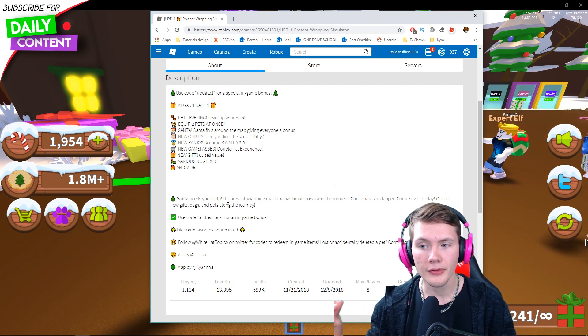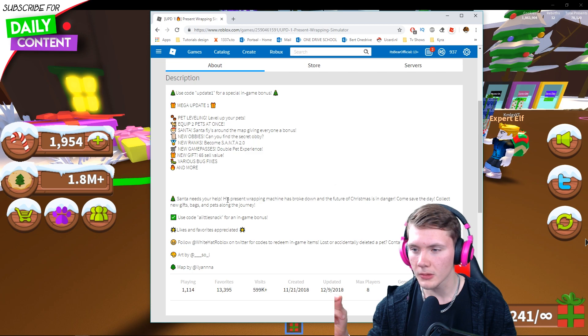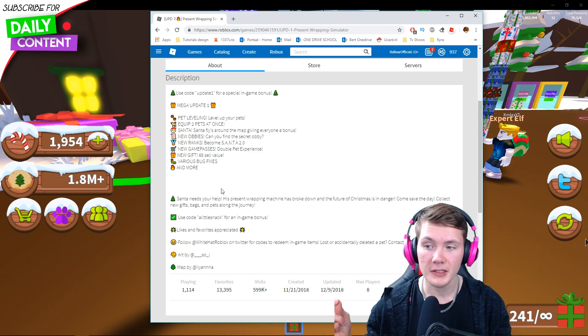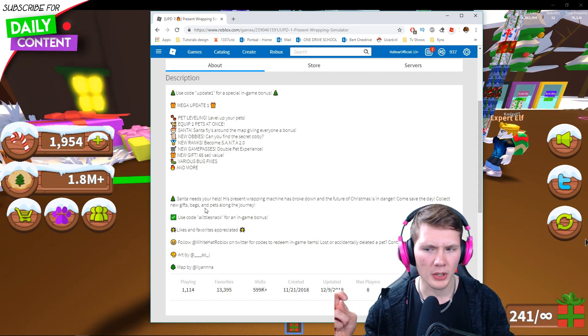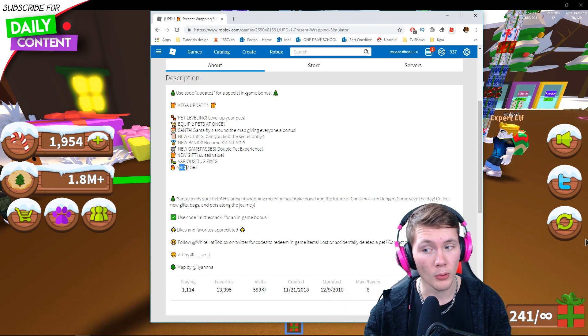There's new obbies — can you find the secret obbies? I can actually see the new obbies. There's new ranks so you can become Santa 2.0, which is crazy. There's new game passes, double pet experience, a new gift with 65 cell value. And there's various bug fixes and more — I'm not sure what 'and more' means, but we're gonna check it out.